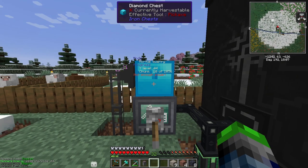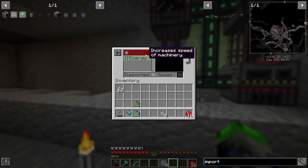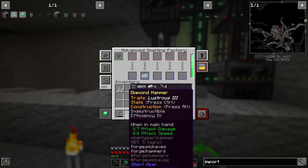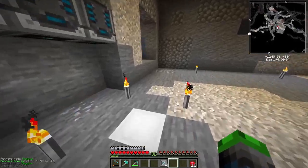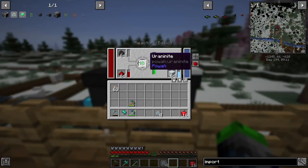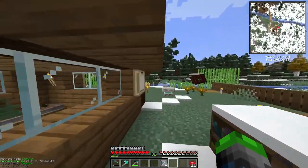Down here in the processing room we've got these all maxed out - look at these, eight speed upgrades and eight energy efficient upgrades. Each of these only uses 200 FE per tick, so as a total we're using 800 FE per tick. Let's go ahead and have a look at our system - we are doing just fine. Our quarry is running all the time and our system is processing all the ores coming in.